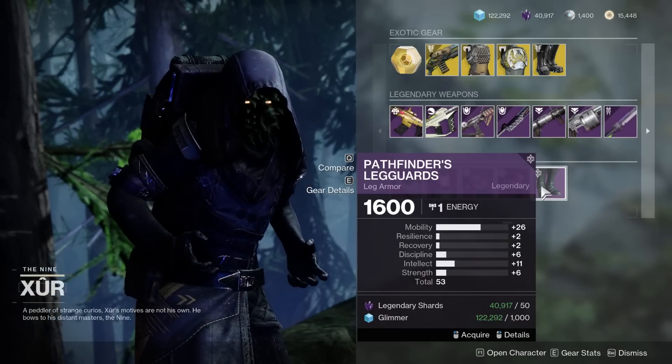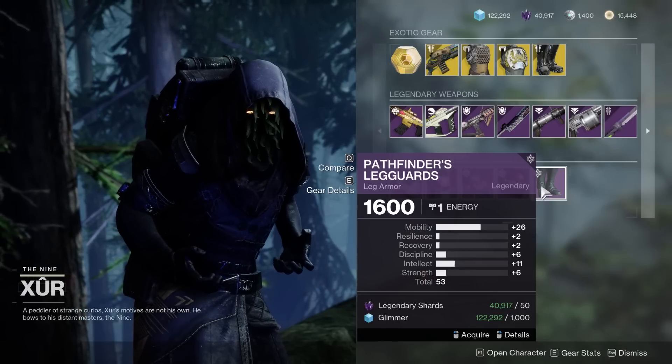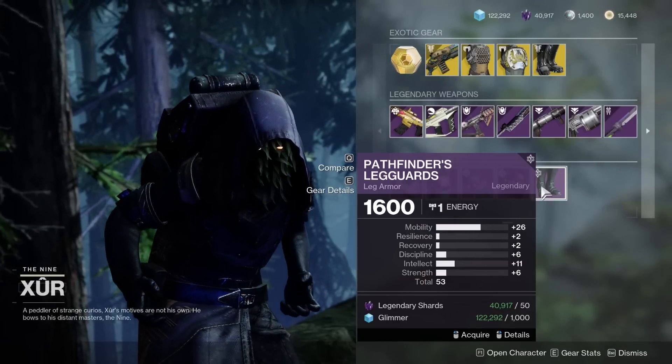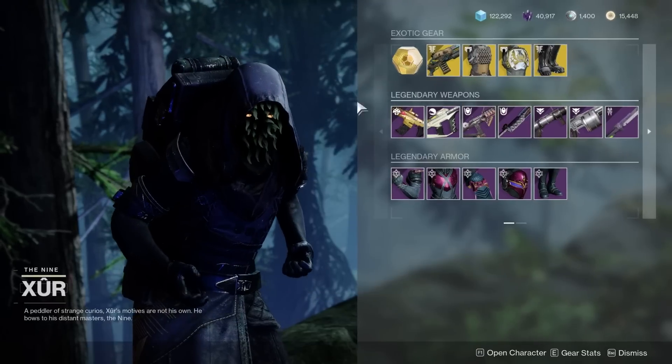I've done Xur enough times to know that this armor is supposed to be 55 or above. This has actually happened before — the armor was super low quality for almost an entire season. Bungie did come out and say specifically it was glitched and had to address it, so hopefully this gets fixed.